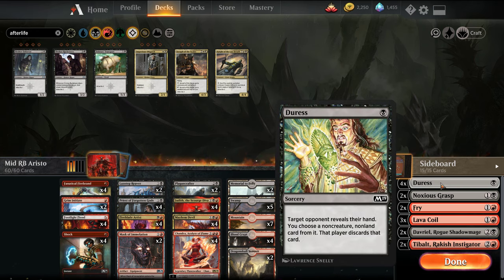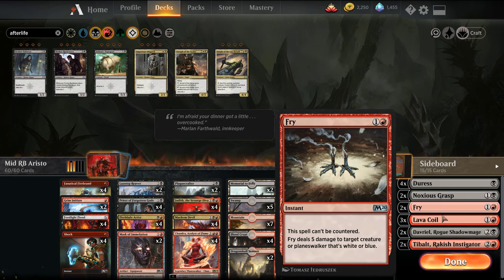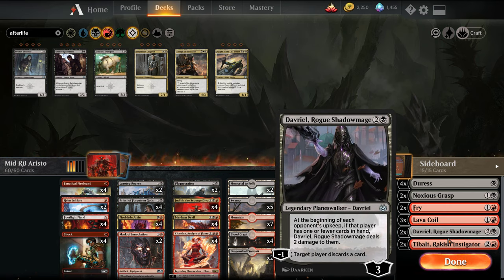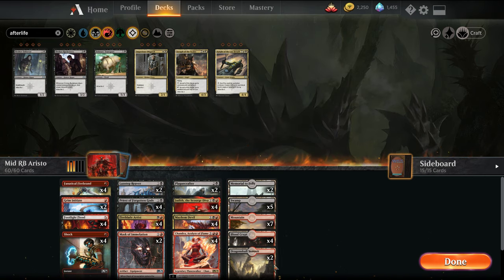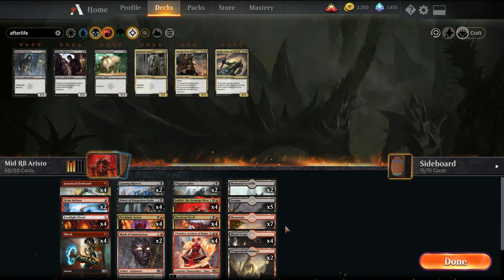The sideboard is pretty much the same — Duress versus control, Noxious Grasp versus green or white cards, Fry versus Teferi decks, Lava Coil which can also be flashed back so Chandra gets a little better with our spell package post-board. Lava Coil versus creatures, Davriel versus midrange or control decks to attack their hand. We move Tibalt to the sideboard because Chandra is better. I'm short two Dragon Skull Summits and don't really want to spend wildcards on them right now — this is going to rotate soon, so you can play the other tap lands or just play basics instead.